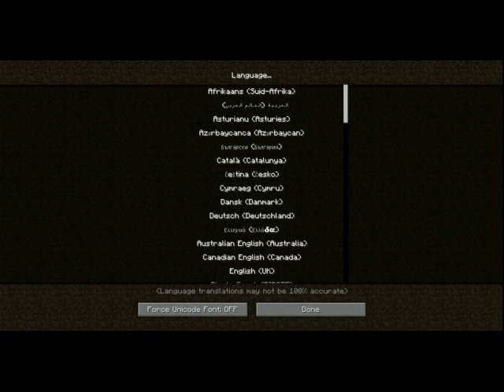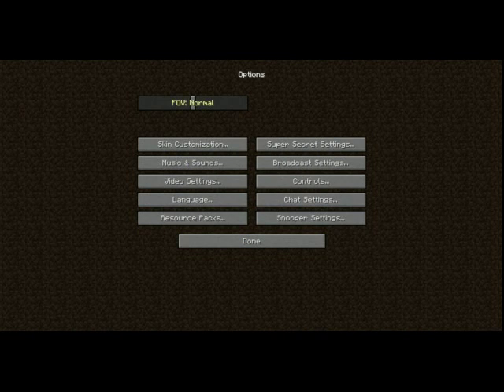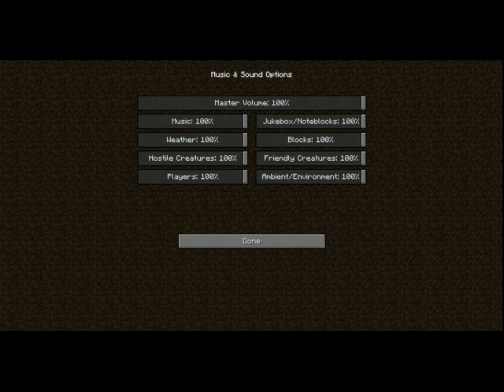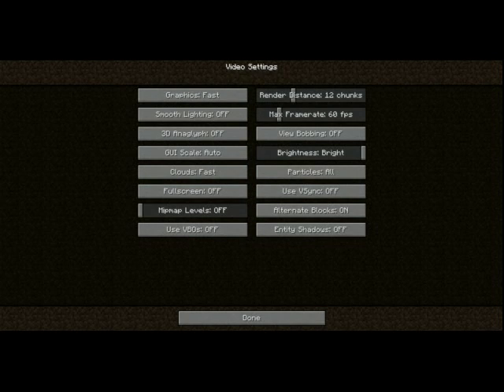This button on the title screen is the language button — it allows you to change the language you play with. This is the options menu. You can change the field of view, or how much your player sees at once. The skin customization button allows you to determine which parts of your skin are visible. The skin determines what your player looks like to yourself and other players. The current default skin is called Alex, but you can customize it. The music and sound settings change how loud various sounds can play. The video settings determine how the game looks but have no effect on gameplay. Since there are so many, I will only explain the most important ones.